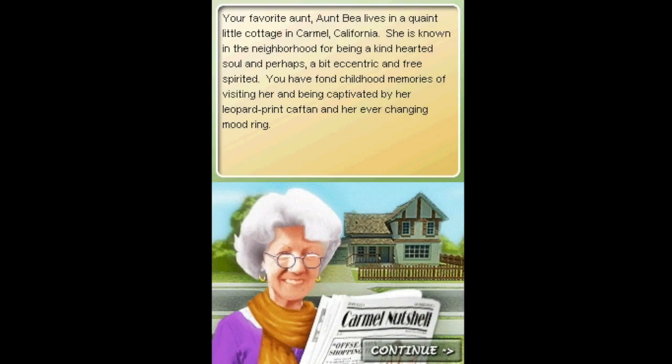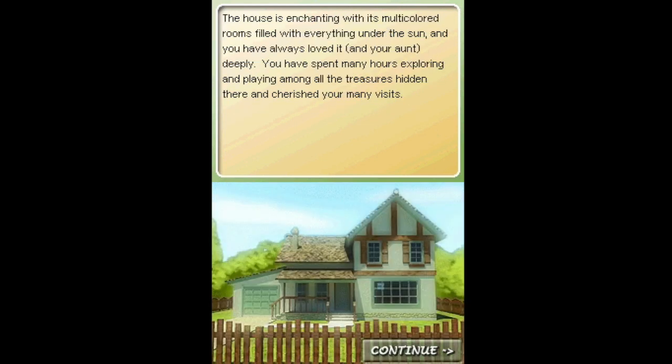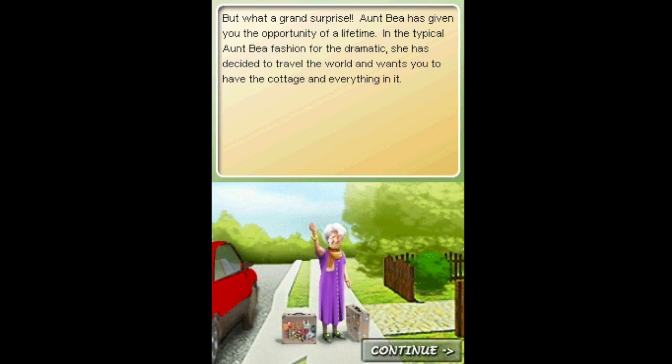Your favorite Aunt, Aunt B, lives in a quaint little cottage in Carmel, California. She is known in the neighborhood for being a kind-hearted soul and perhaps a bit eccentric and free-spirited. You have fond childhood memories of visiting her and being captivated by her leopard print kaftan and her ever-changing mood ring. The house is enchanting with multicolored rooms filled with everything under the sun, and you have always loved it and your Aunt deeply. You've spent many hours exploring and playing among all the treasures hidden throughout. But what a great surprise — Aunt B has given you the opportunity of a lifetime. In typical Aunt B fashion for the dramatic, she has decided to travel the world and wants you to have the cottage and everything in it. The house is full of treasures and you'll need a bit of extra...